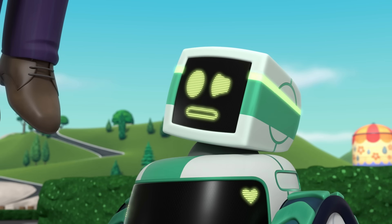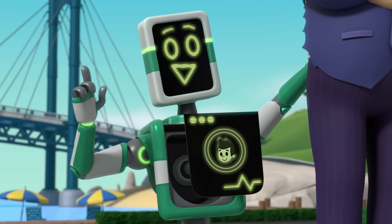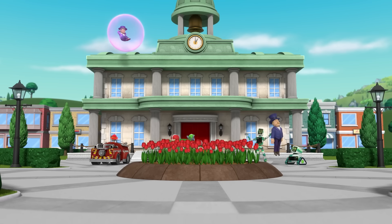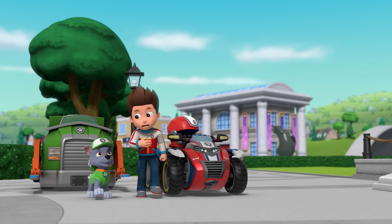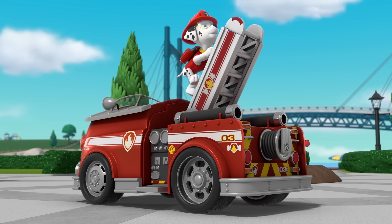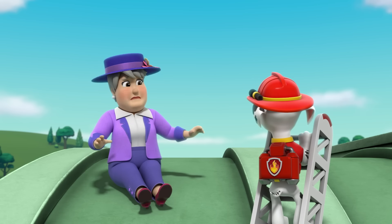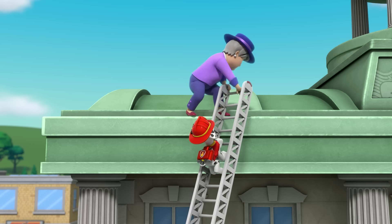Making friends is hard. Calling Ryder for puppy-provided assistance. Okay, Marshall, bring Ms. Humdinger safely to the ground. Got it, Ryder! Rocky, I'll help you separate those two. Roger, Ryder! Ladder! Oh, thank you, Marshall. No problem, Ms. Humdinger. Now watch your step.